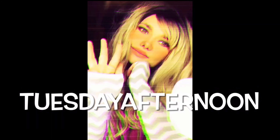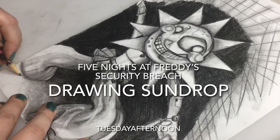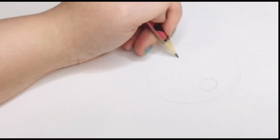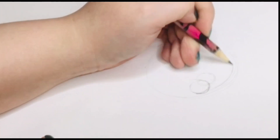Hey, welcome back to Tuesday Afternoon. Hi everybody, it's Tuesday and welcome back. And today, I thought we'd do something a little different. Let's draw a character. I decided, let's draw Sun Drop.